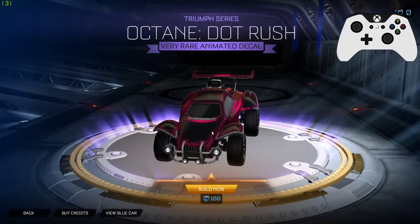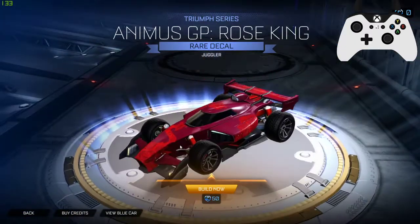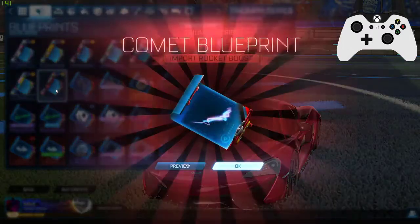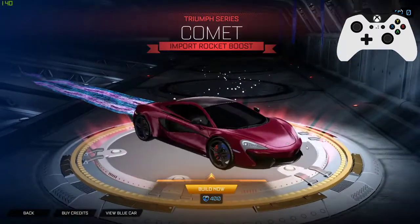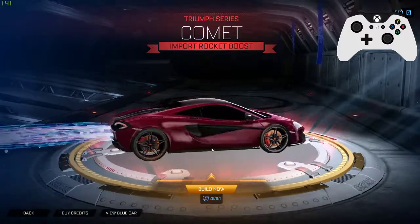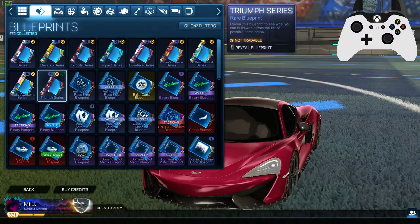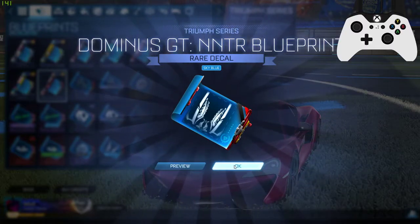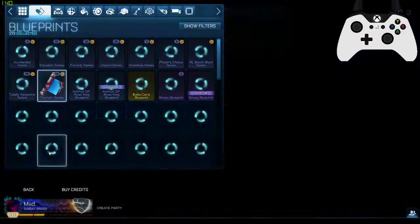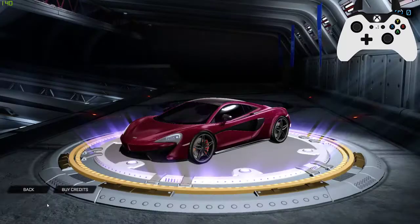Octane dot rush — yes, I used to wear that with the breakout all the time. I've got a couple of these. The F1 car — cool. We have a comet blueprint. Yeah, I can see where that comes from, I can dig that. Let's see what else we got. Sky blue — all right. Liftoff blueprint — I like that. I see a lot of people with that, but the fact that it's 200 credits though.